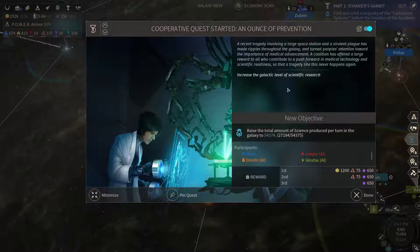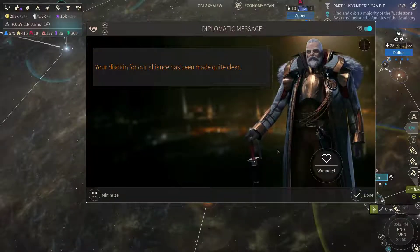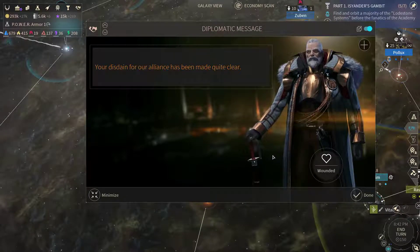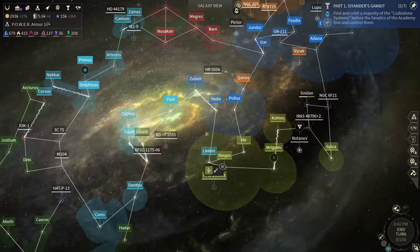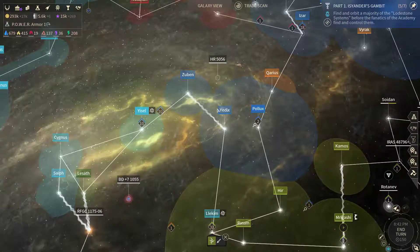We've got a new quest: trade the amount of science to 5,400. We've got a new weapon route. We didn't help them in their time of need — I can't quite tell why or where, since we've grabbed the index for them.